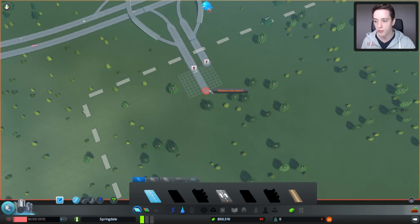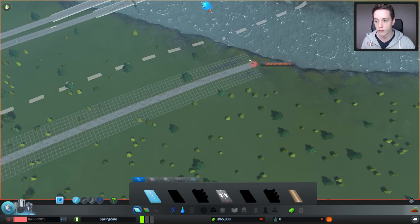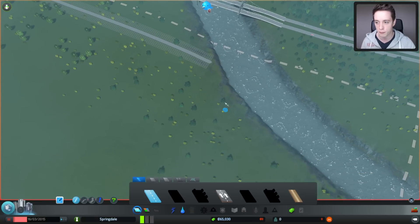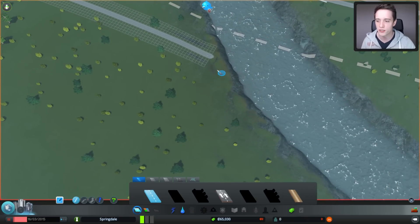The first thing I'd like to do is make sure you have the roads connected together, going straight towards the water. At the beginning this is not going to look very pretty, but that will come over time. We currently have a budget of 70,000 at the beginning — I would spend no more than 10 to 20,000 on roads. Nothing more than that.